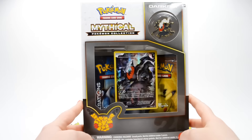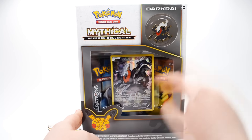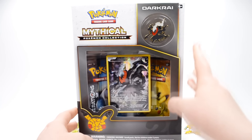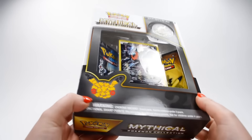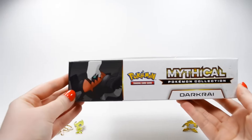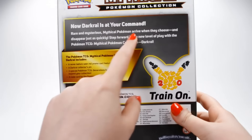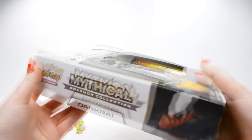This box is just like all the others. It comes with two booster packs, a promo card, a TCG code, and then a really nice pin — and that's why I get these sets. I really adore the pins that come in these. The box looks very similar to all of the others except we have this gray color scheme going on, with a picture of Darkrai on the back. 'Now Darkrai is at your command.' I love those little taglines.